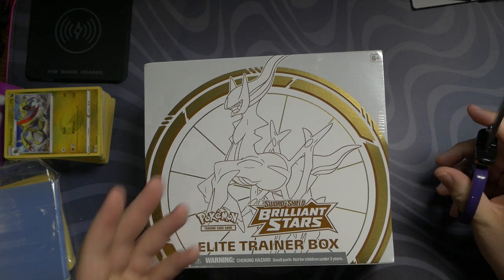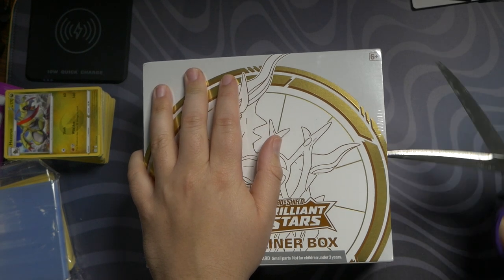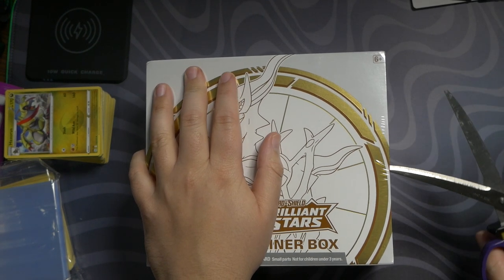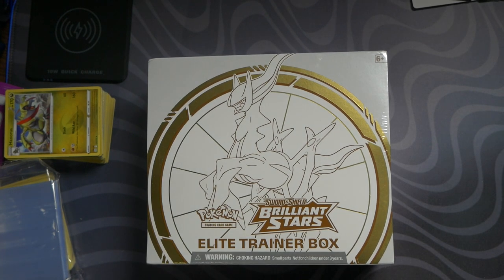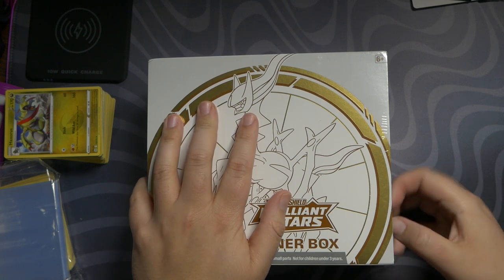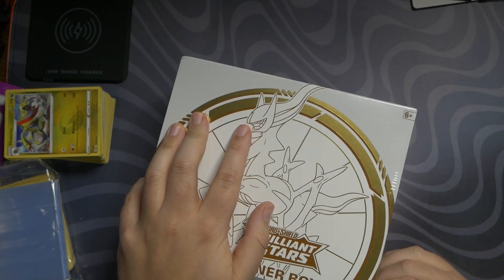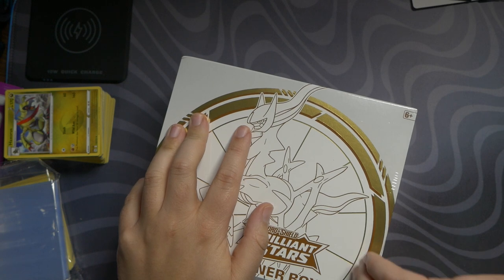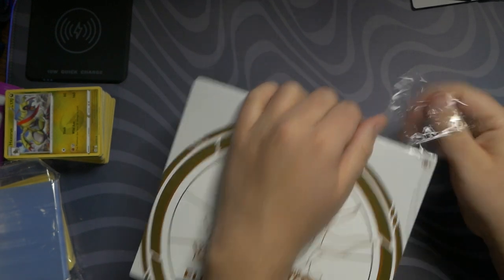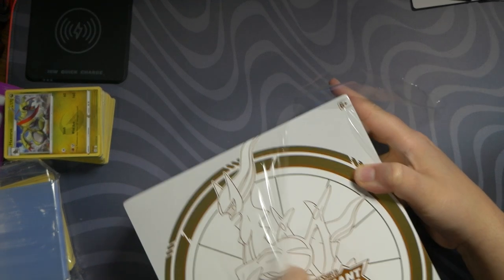The Pokemon Center Edition came with a deck case as well as 10 booster packs instead of 8. This one comes with 8 and there is no deck case holder. So that's really the main difference. I'm very excited though. Still looking to get an RCS Alt-Art, and I'm looking to get the Charizard Alt-Art as well, which is going for like almost $300 at the time of this recording.